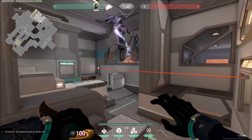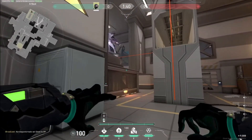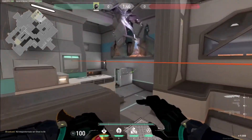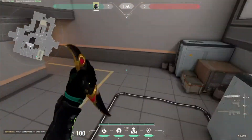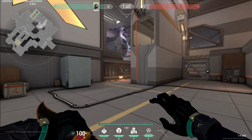One bonus lineup: if you have Sage walled and planted here by gem, you can fall back to this area and just jump your molly and it lands here. But that's it — hope you enjoy these lineups.